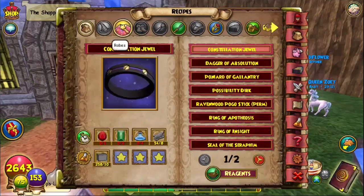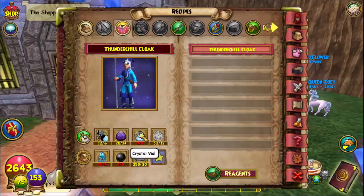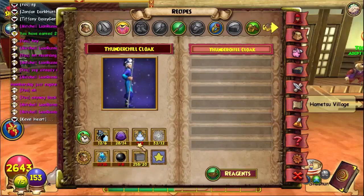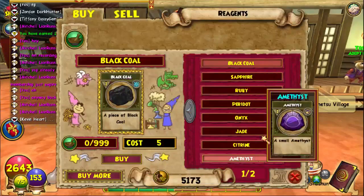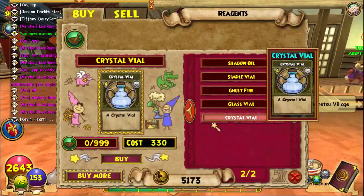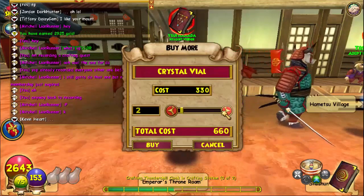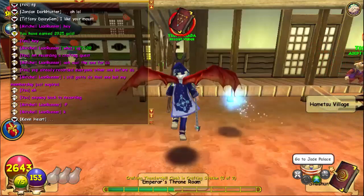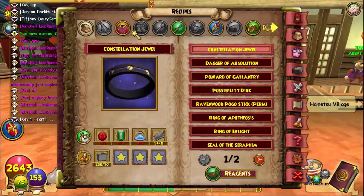Next reagent is Chrysanthemum — I believe that's a Mooshu plant. We need three per recipe, so six total. This vendor does have it — yes indeed. One, two, three, four, five, six. All right, almost done.